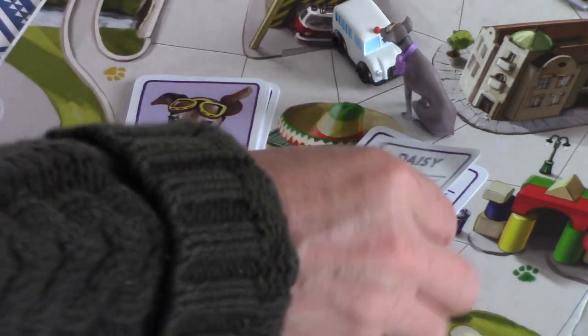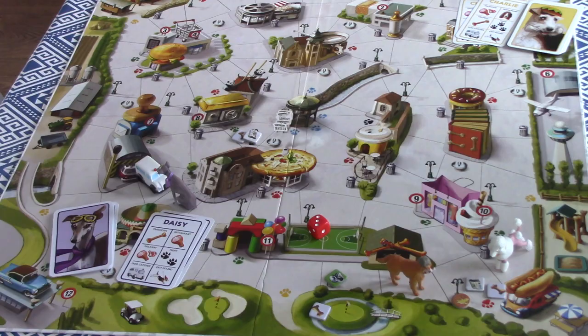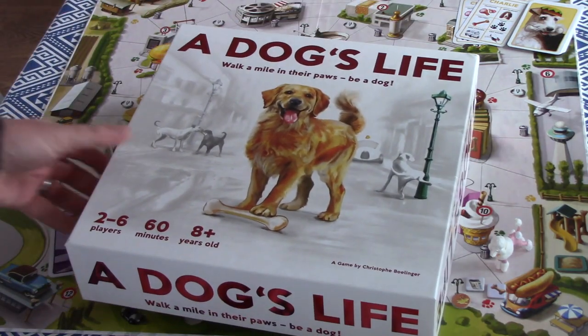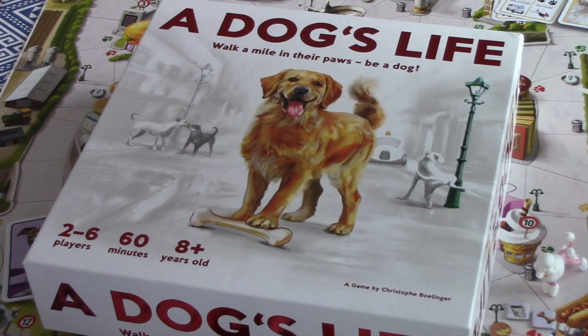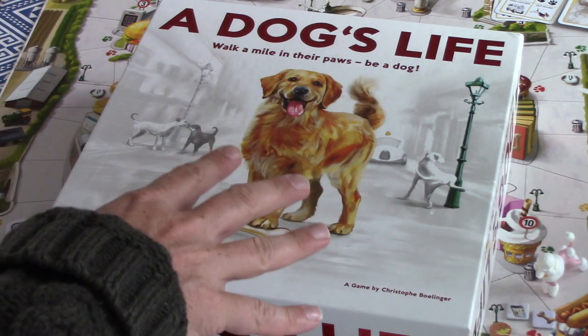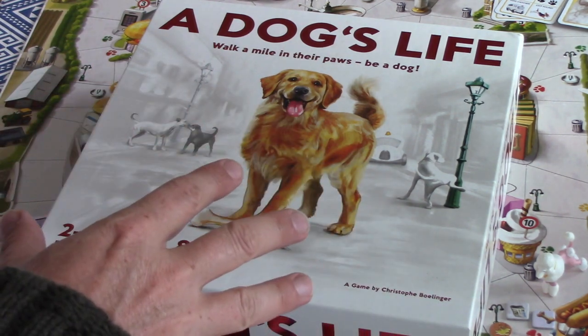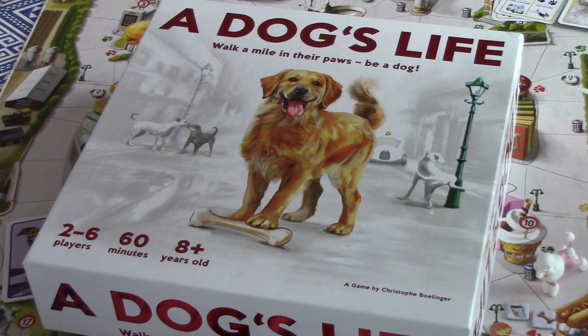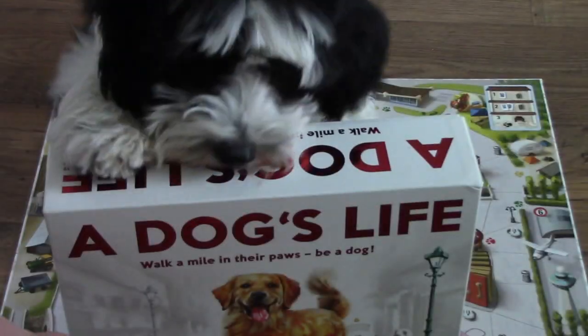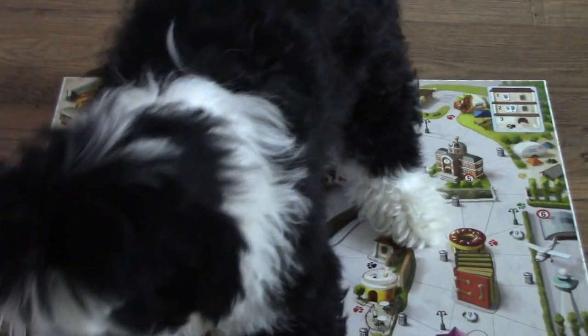That's it — that's A Dog's Life: walk a mile in their paws and be a dog! A great fun little game for the family with lots of different things you can do and lots of actions to take. We really enjoyed it. The hardest part was keeping track of those eight action points, but be relaxed about it, have fun with your family, and enjoy a board game in the life of a dog.